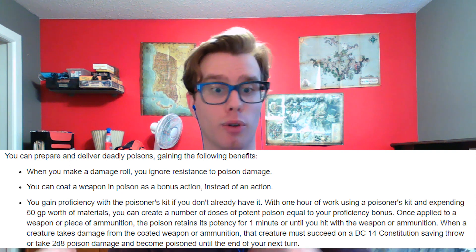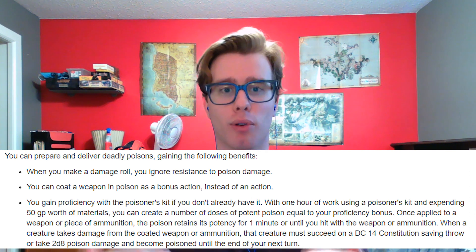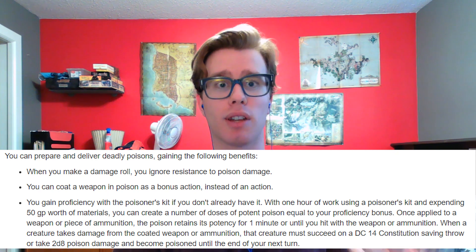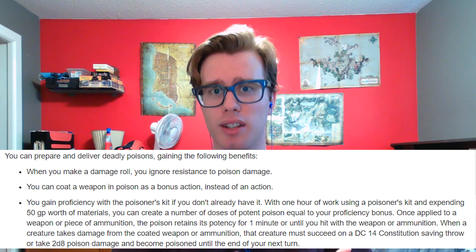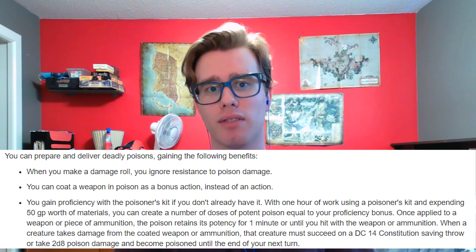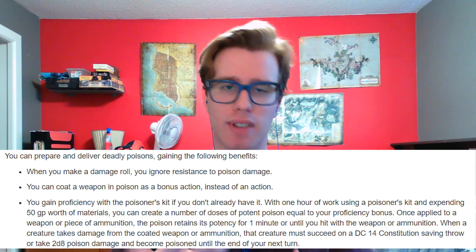Second, we're able to coat our weapons with Poison as a bonus action, not an action — and this is where the feat has the potential to really shine. It doesn't specify that we have to use only the poison the feat creates; any poison we want to apply to a weapon can be done as a bonus action. D&D has some very powerful poisons built into the system already, and your DM might come up with potent ones too. Being able to apply any poison as a bonus action instead of an action will really help our action economy. Lastly, we're able to craft our own poison — admittedly it scales poorly at DC 14 Constitution save, 2d8 damage on a failed save — but it's a starting point early in our campaign.